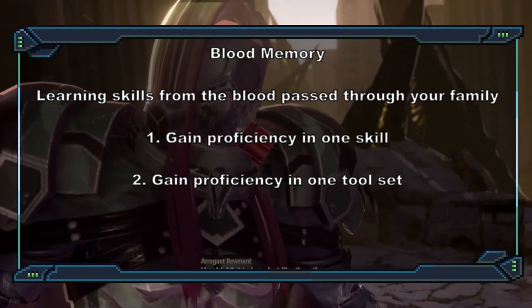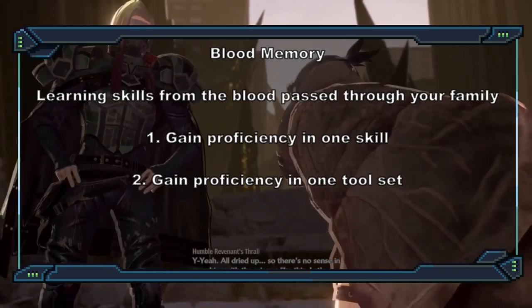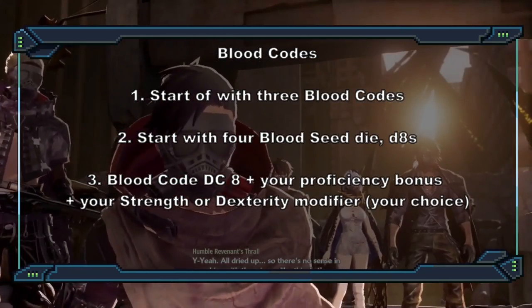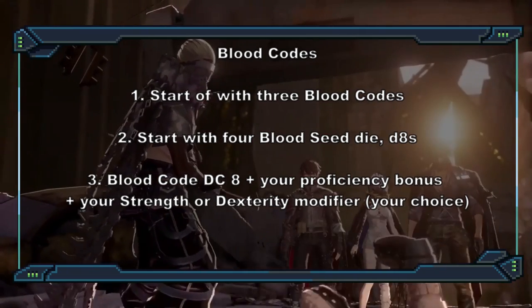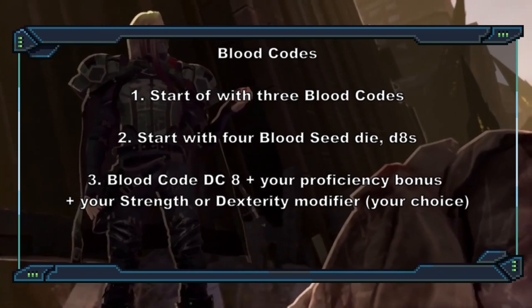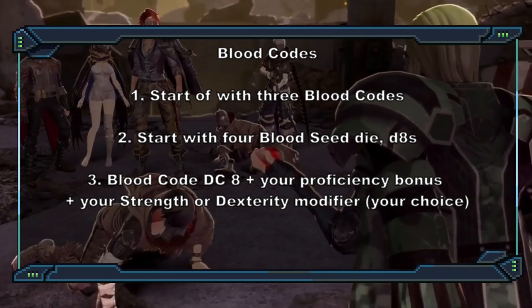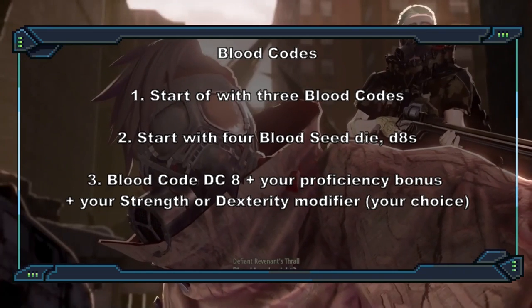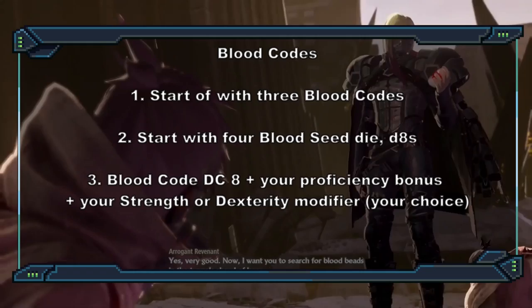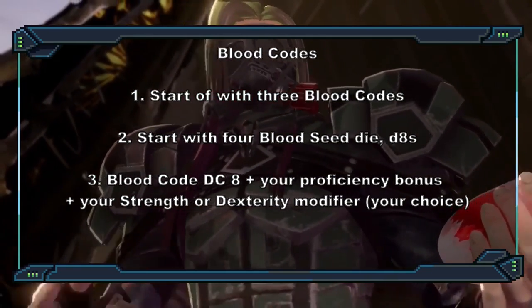These ancestors help you out in more ways than just giving you skills, since another thing you borrow from them is their blood codes and blood seeds. Blood codes are very much like maneuvers — they can be an action, a bonus action, a reaction, or done as a free action when certain conditions are met. You start off with three blood codes, and learn two more at levels 7, 10, and 15, for a total of nine. To use these blood codes, you expend blood seeds.